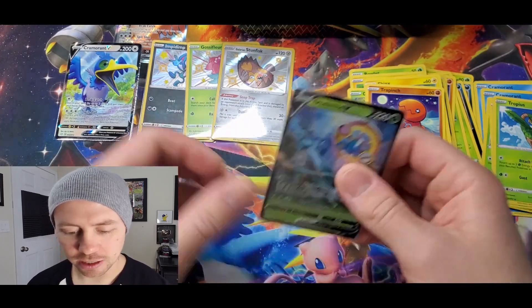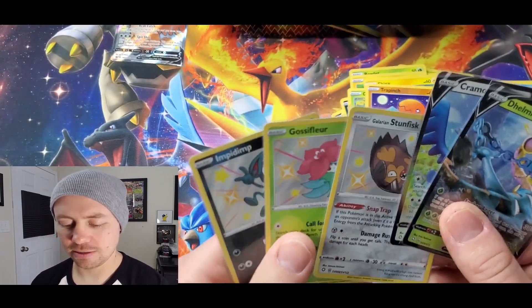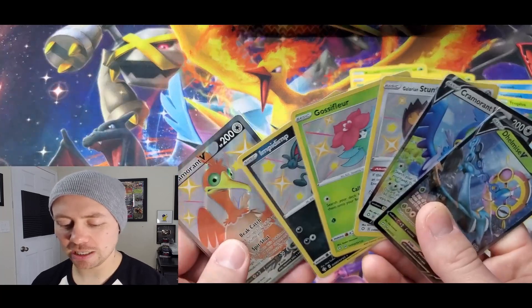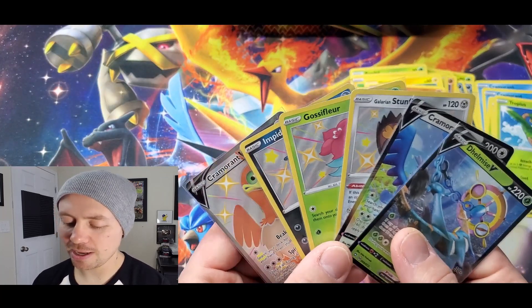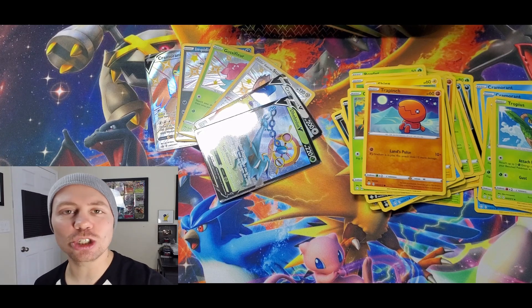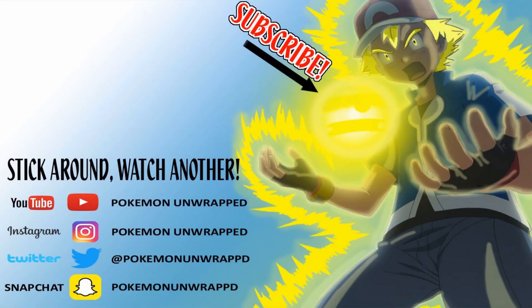Three Holo Rares, two regular V Ultra Rares, and three Shiny Pokemon. And don't forget we got the Shiny Cramorant V as well. Not bad, man — pretty good. Pull rates in this set are insane. If you guys liked this video please leave a like, stay tuned, plenty more coming up. This is Pokemon Unwrapped — you guys have a great rest of your day. Hope to see you on the next one. See ya.